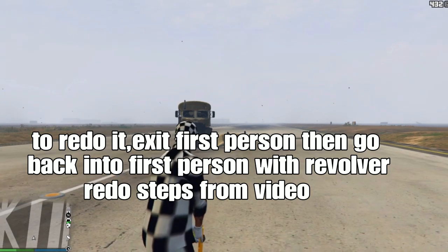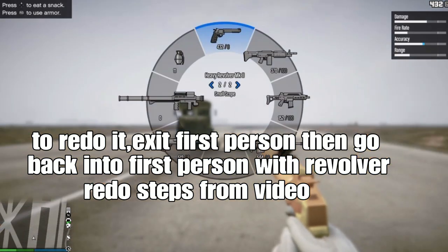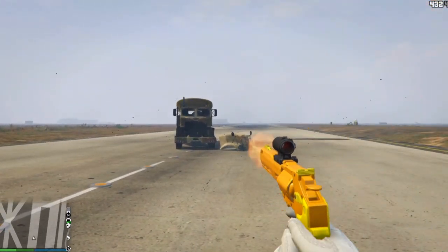To redo the glitch, you want to exit out of first person, then go back into first person with the revolver of your choice. Then do the glitch steps shown in the video again. From there, shoot out the bullets down to the last one.